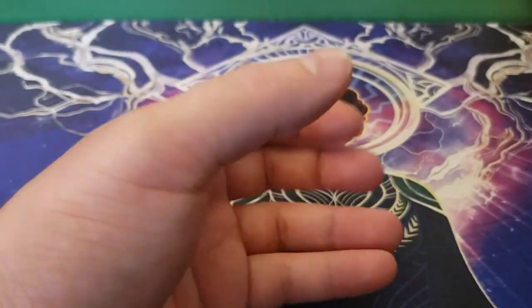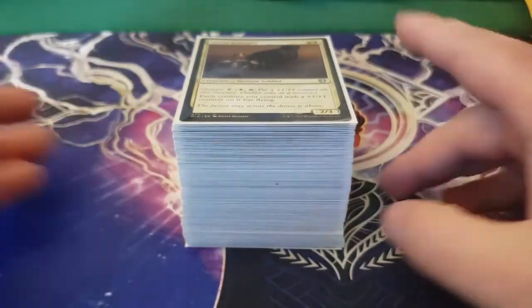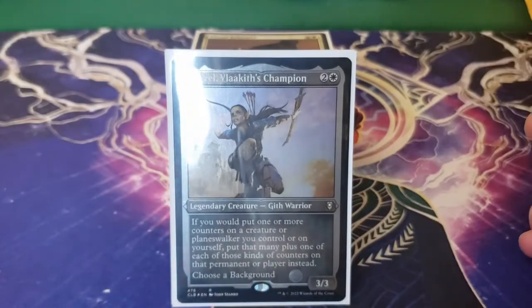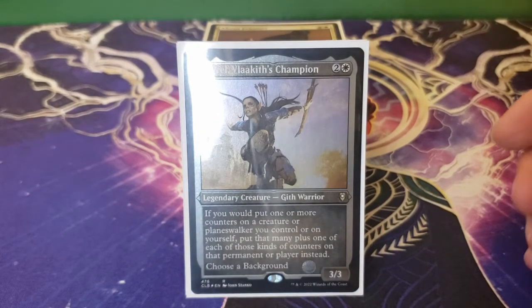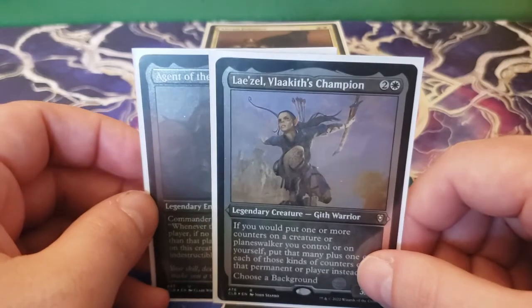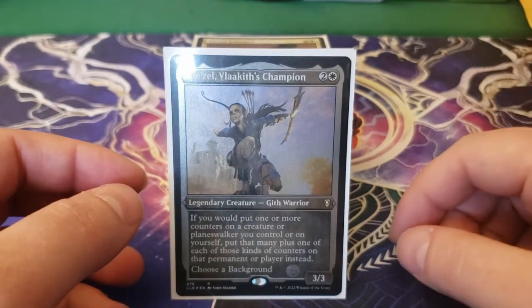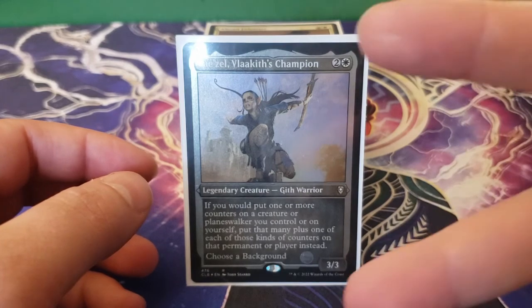Okay, so that is the deck — Lazel, Vlakeith's Champion. We're just trying to get the best value out of plus one, plus one counters that we can get. There is a ton of stuff in here to protect Lazel and other creatures you control, and tons of ways to get different types of counters. Just a really interesting, fun deck that I put together. If you have any questions or comments, leave those down below, but let's keep it positive. Until next time — peace.